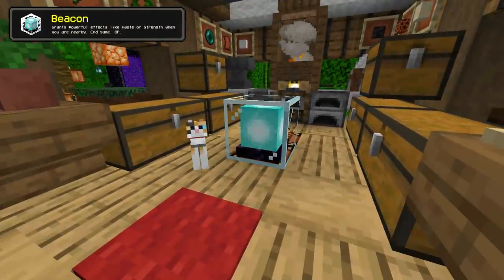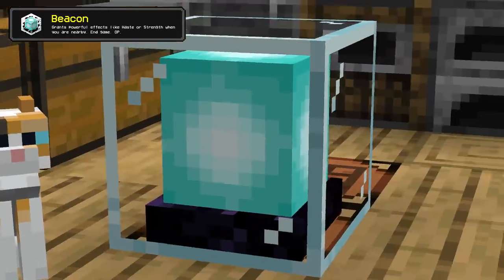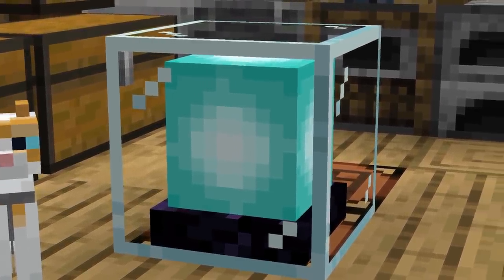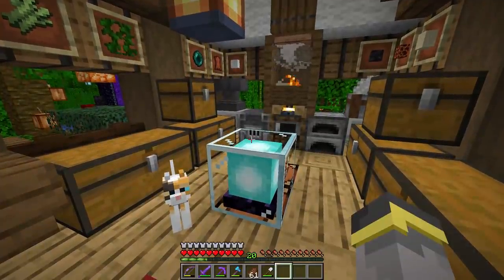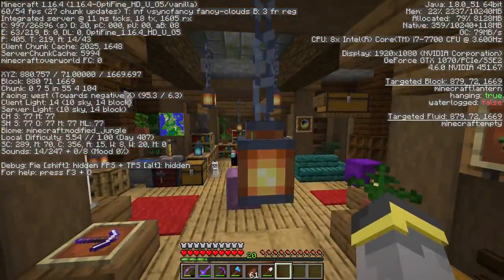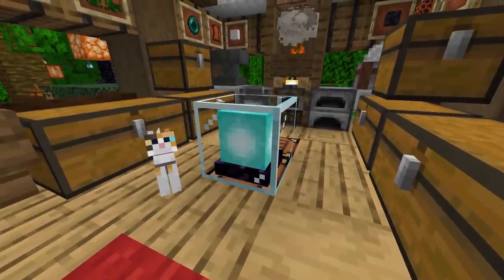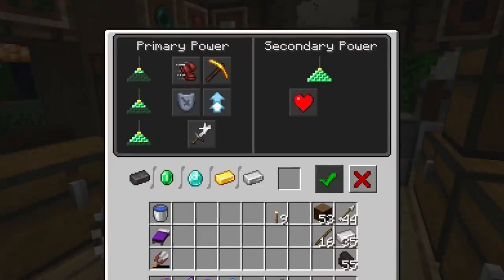This right here is a beacon — look at how good it looks. It's got a little blue thing in the middle, kind of looks like a sea lantern, with an obsidian base and glass around the outside. The beacon emits light at level 15, which is identical to a lantern's light level — kind of surprising.